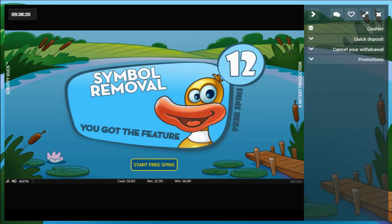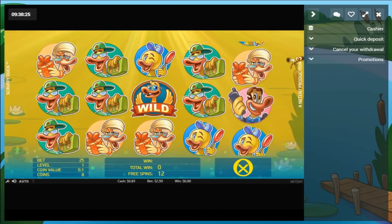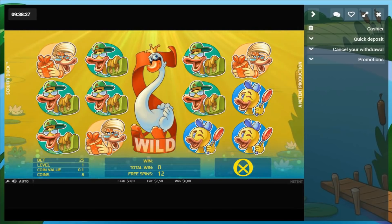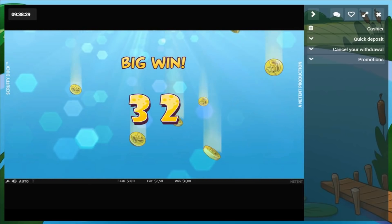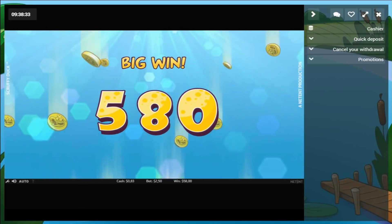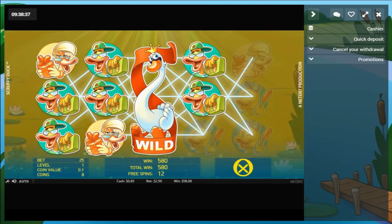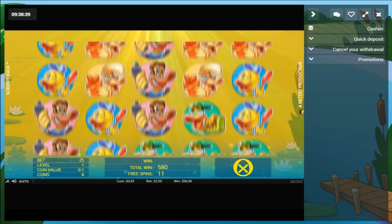Looks like we got some symbol removal again — pretty sure I got this one last time. Didn't get a good go of it. Pretty decent wild down the middle there. $58 for that — that's what happens when you're in a $2.50 stake though.